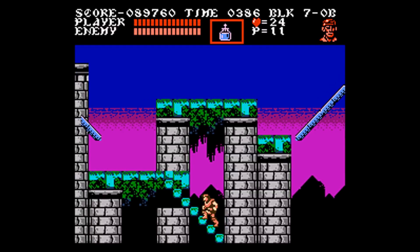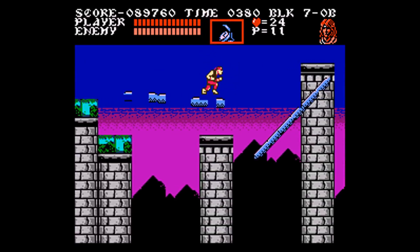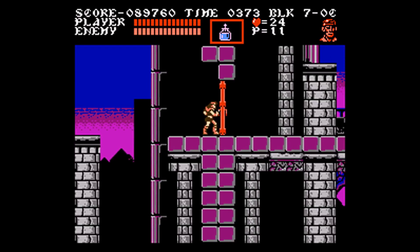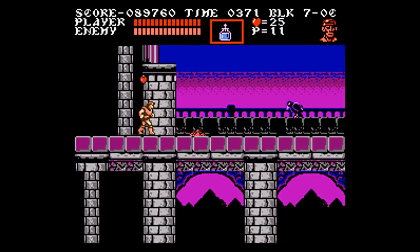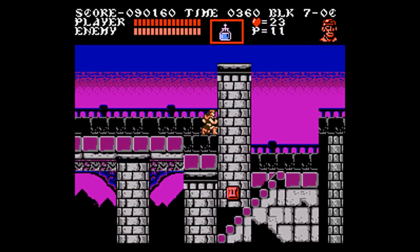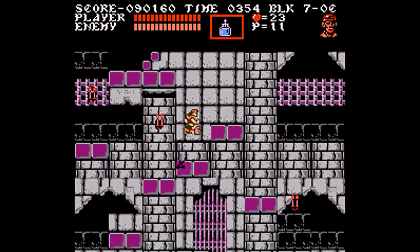One reason level seven is not a problem is because Grant is really helpful for the one tricky part of the level: this jump right here. Executing that jump is really precise — you have to be far along the ledge. Grant's faster movement gets him to the edge faster. I never really figured out if Grant has greater horizontal jump distance or just greater vertical distance and air control. I would be surprised if his horizontal distance was exactly the same as Trevor's, but I don't know.